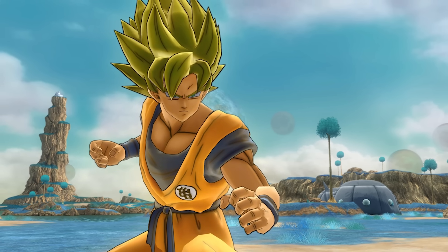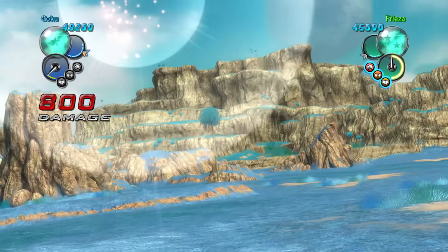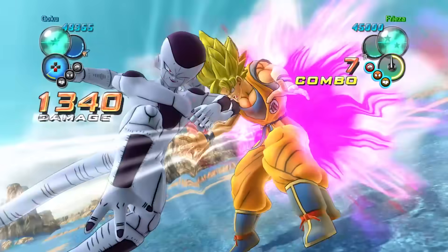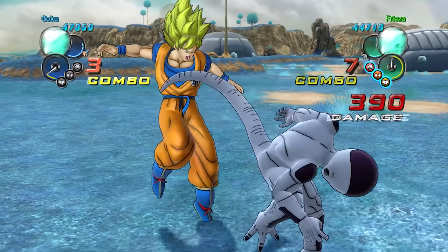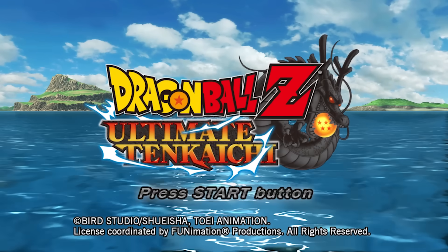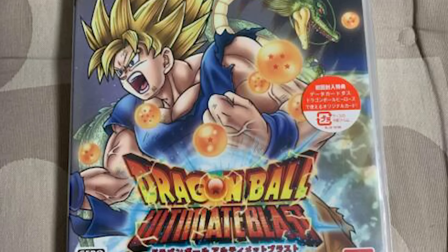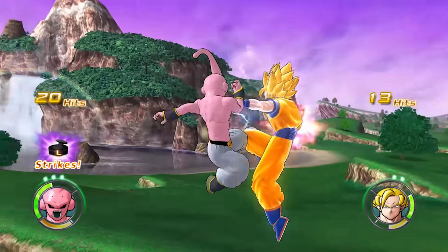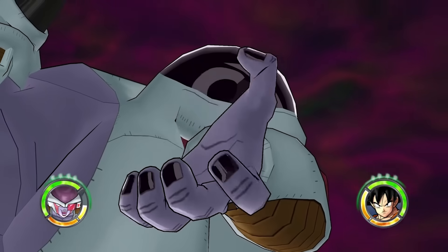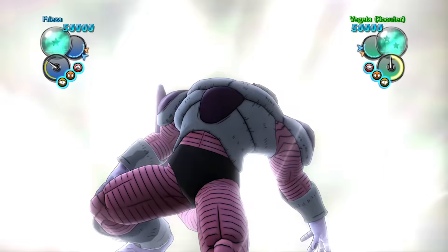Speaking of Ultimate Tenkaichi, did you know that this game has zero correlation to the actual Tenkaichi games? The first giveaway was in the actual gameplay, which is essentially a glorified rock-paper-scissors simulator. Besides that, the game's original Japanese name doesn't even include Sparking in its title — it's called Omega Blast, which makes it sound more like a Raging Blast spinoff. And considering how many assets of Raging Blast 2 were reused, it's more fitting to consider it a Raging Blast-type game.